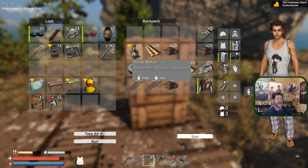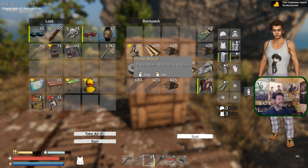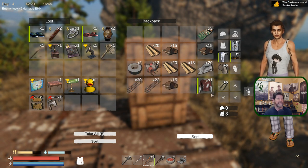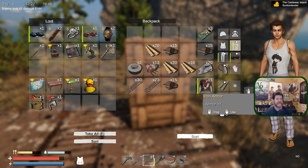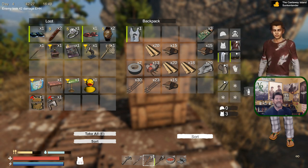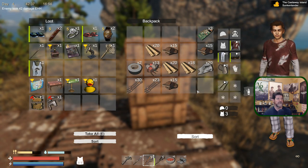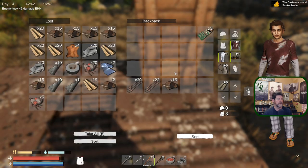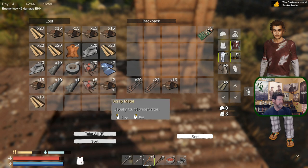A horse statue - don't know how big that is, whether it's life size or not. I think at this point it might be more valuable as a barter item. With mutants coming at me trying to hit me with spears, this weapon makes more sense out here. So that goes to sell, and building materials go in there.